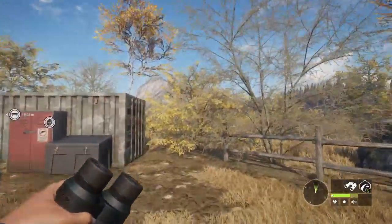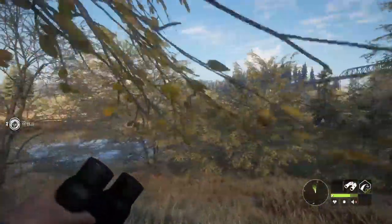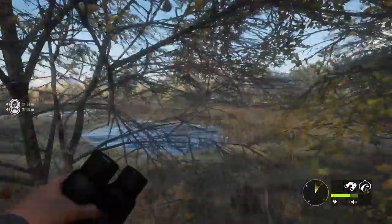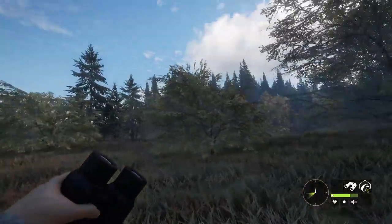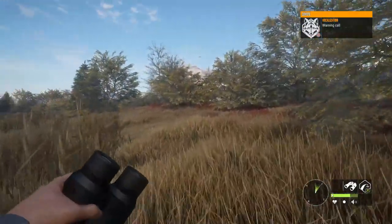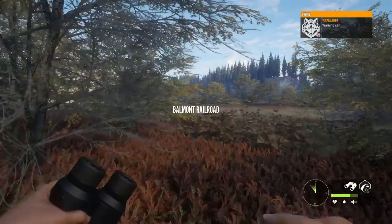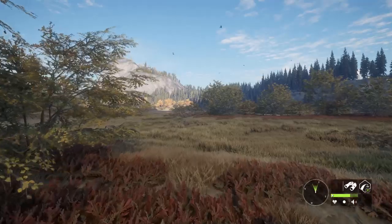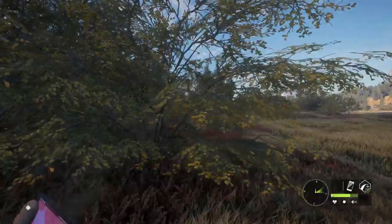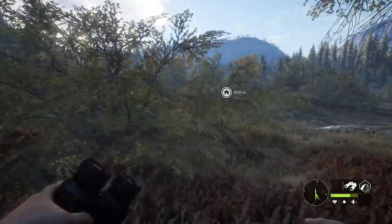All right guys, we are back at the outpost we started at. Basically you want to run straight in the same direction as before. You don't have to follow my exact footsteps — you can go that way or go around — but this is the way I take and it works fine. You head right out here to this open area and there might be some whitetail over here.